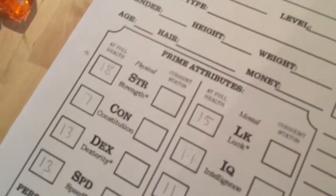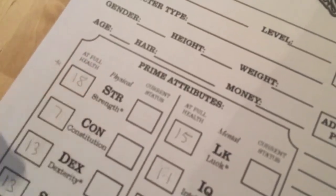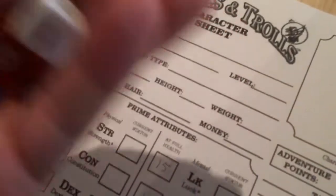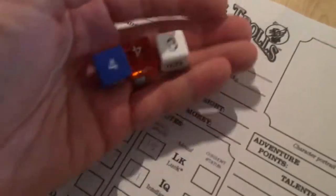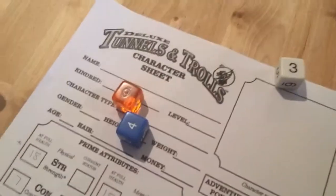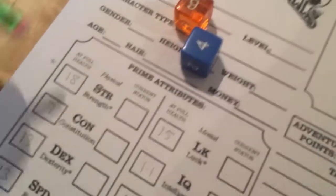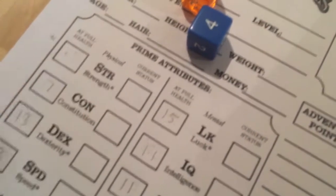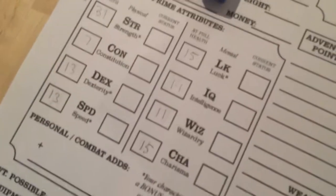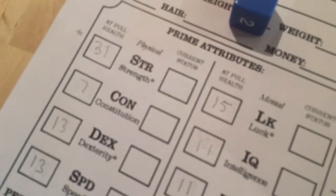For my 18 strength, I still need to keep rolling — 18 plus. If I roll triples again I get to add that and keep rolling, making me a superhuman character. So 18 plus 13 is 31. I have a 31 strength. Looks like I might be a fighter. My stats are pretty good, though I'm not super healthy — constitution of 7.